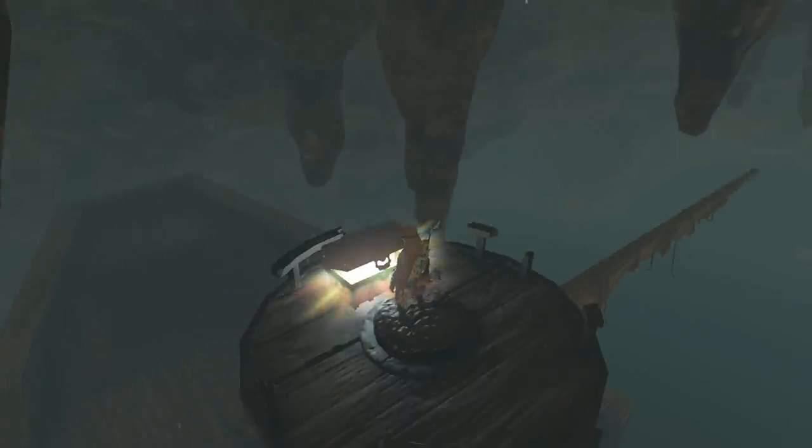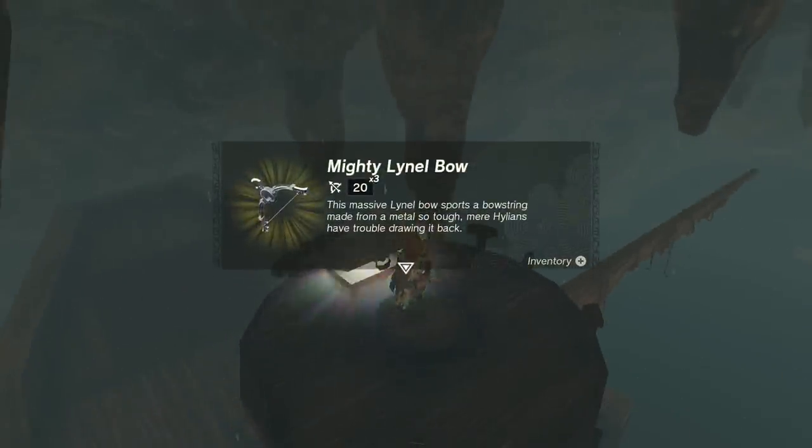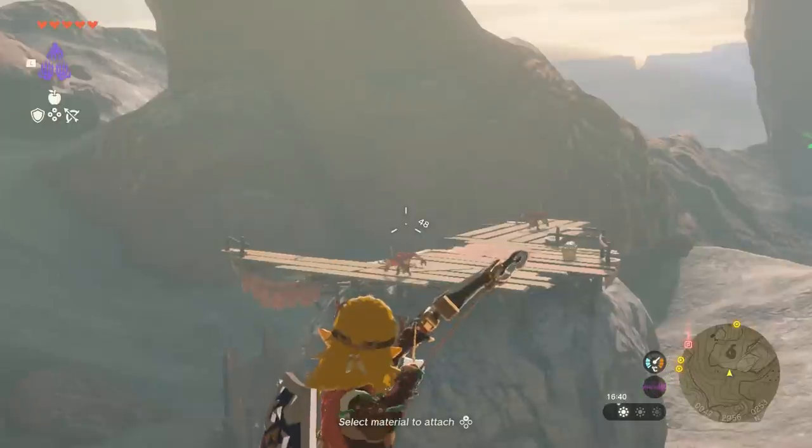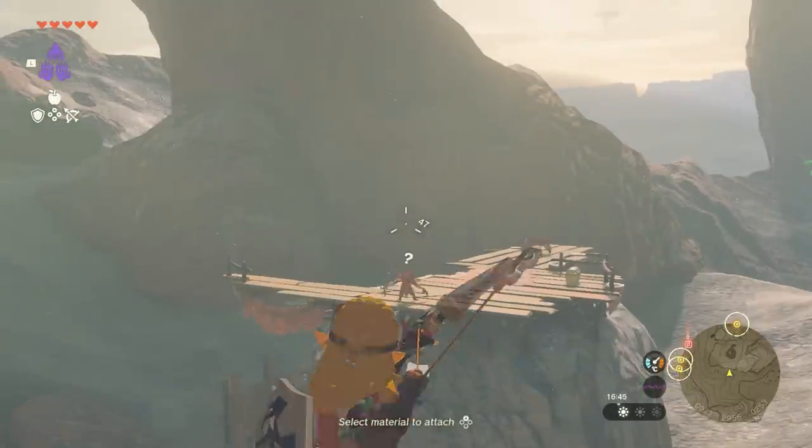The Savage version comes with two types though — you might get Quick Shot, which would be nice, or the five-shot burst, which is incredible. Either way, it's going to be an awesome bow. I pulled a Mighty, but Josh has footage of the Savage that we can look at. And yeah, it really is that straightforward and easy — go to a cave, loot the bow, and you're good.